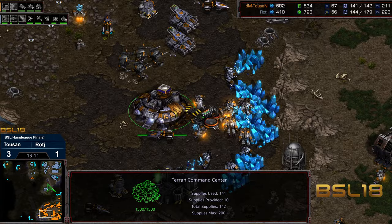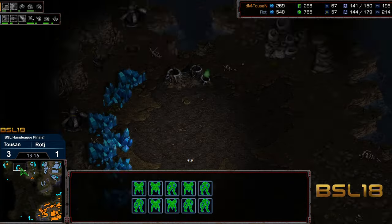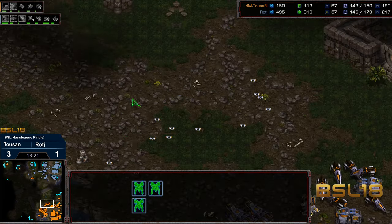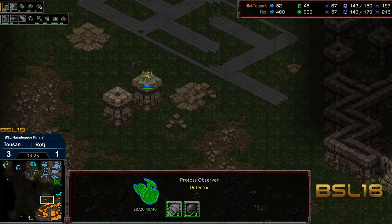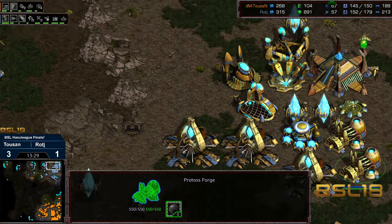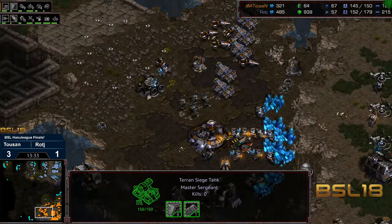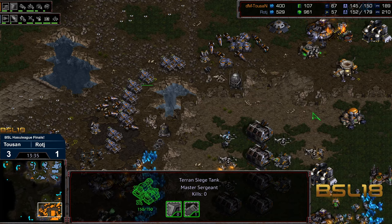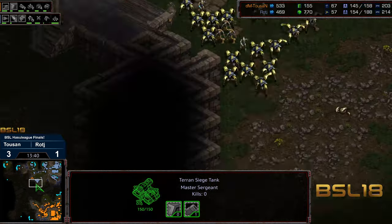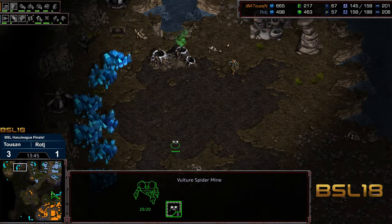Supply counts are even. No arbiters for Raj to try to break through this, so he's got to move out and try to grab additional bases aggressively and hope that Tucson doesn't spot it and hard counter. Forges are there. Tucson's position is hard to breach even with arbiters, and this is zero arbiter play here — nothing but gateway army for Raj — with more vultures flooding across to stymie additional base grabs.